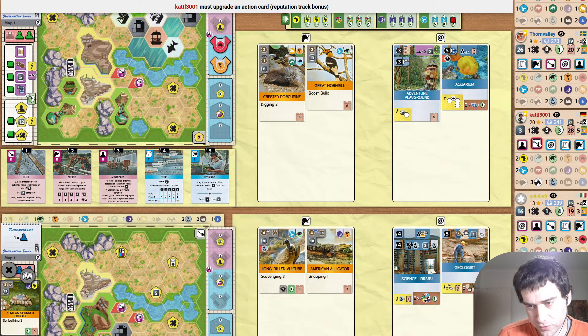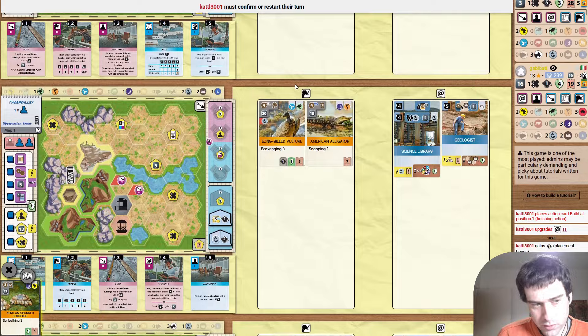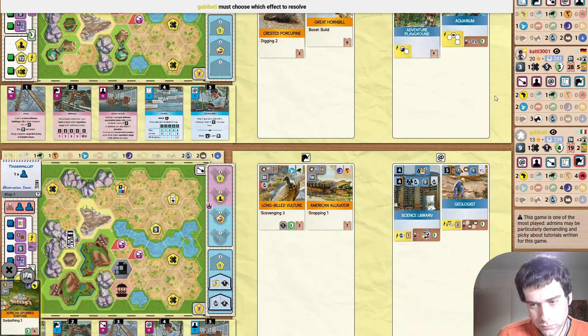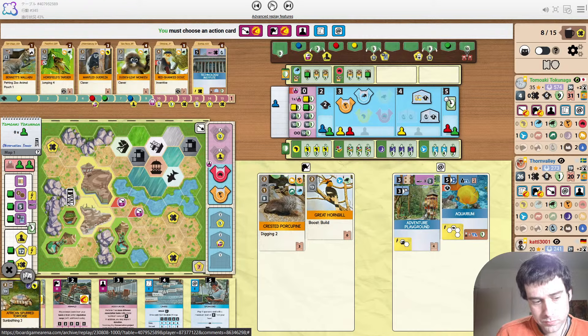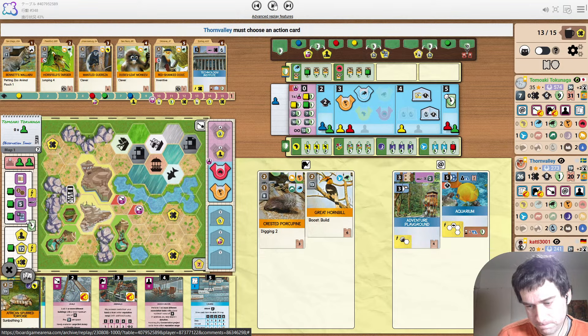This is what I don't like players doing in four-player games — a build two action when you have no money and you really want a break doesn't make sense tactically. Although it seems like they built it over a reputation spot to upgrade sponsors, so maybe I'm being a little harsh. Yellow plays the Taipan which does require a science symbol. Gets them to four reptiles, but they're not threatening habitats now. It seems like Tomawaki is going to get away with this. While everyone is venomed, people are more inclined to take a break, so encouraging them to take a break is smart.